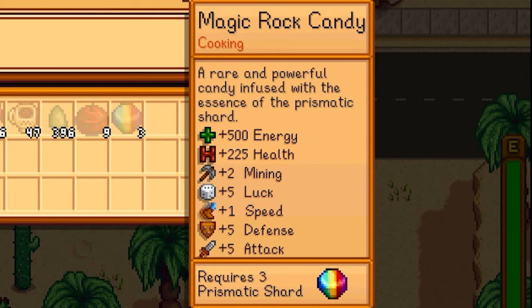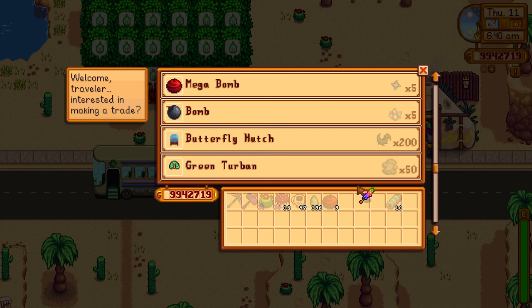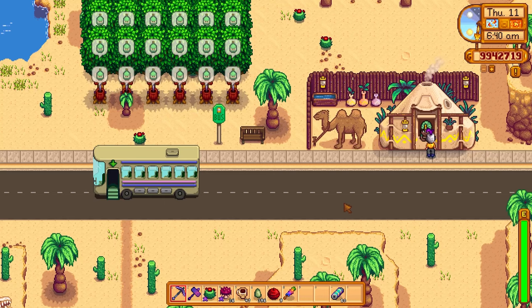The magic rock candy gives plus five attack and plus five defense, so even if you get rooms where you can put down a staircase straight away, you have to do some mining and the serpents literally come swinging at your head — you will have the means to defend yourself and quite well.